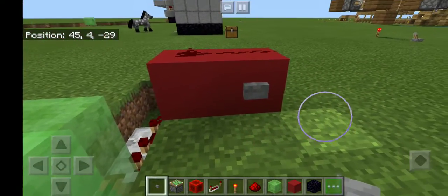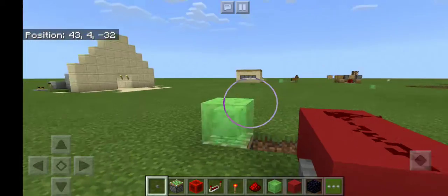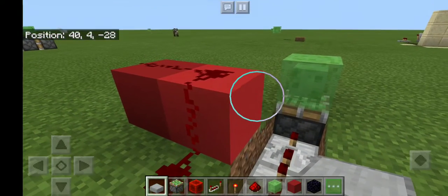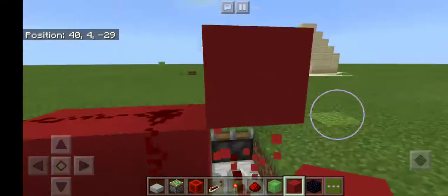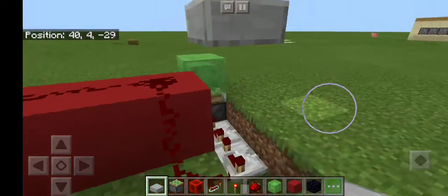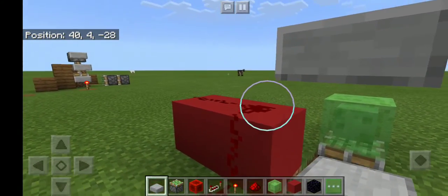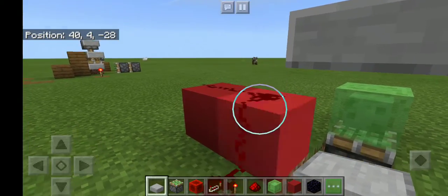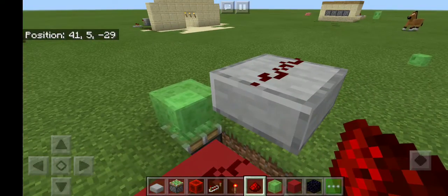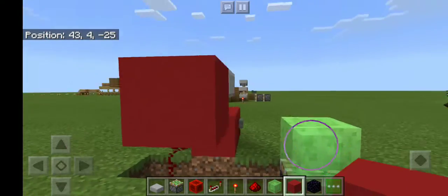Now let's get to the top part. You need to get your slab and place it, then get red concrete and place it. Get another slab, place it right there, and then break that. This is called a transparent block — that means redstone will go under it and above it, which is what we need. Place redstone on top, then place your block of choice beside the slab and place it again.